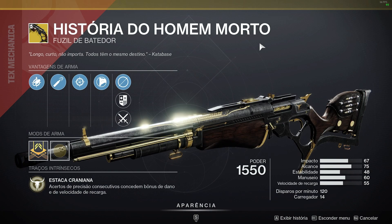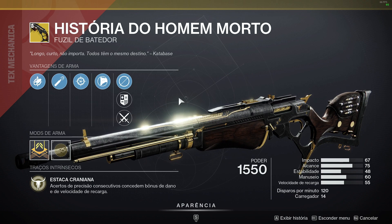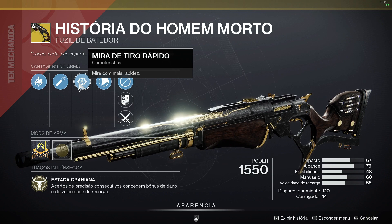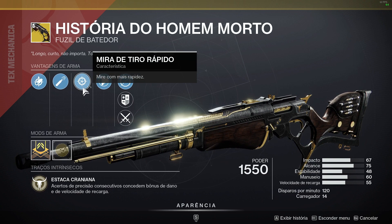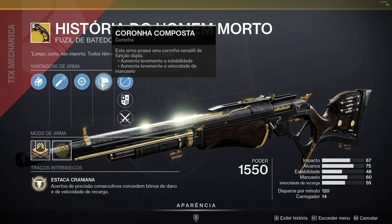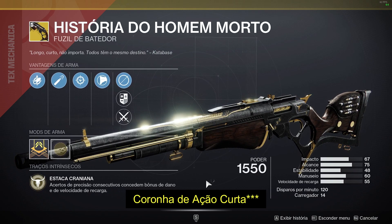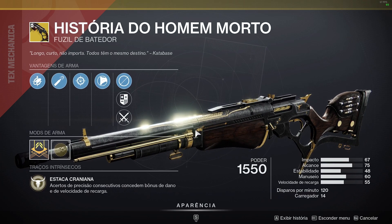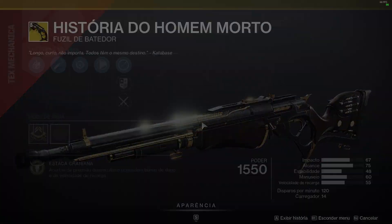História do Homem Morto com Mira de Tiro Rápido e Munição de Alto Calibre — hoje a História do Homem Morto tomou um nerf onde não faz tanta diferença você atirar mirando ou sem mirar, a diferença dos disparos por minuto é muito pequena. Talvez seja legal a Mira de Tiro Rápido, mas eu particularmente prefiro Arma Vorpal ou Alvo em Movimento — são meus dois rolls preferidos. Porém, essa daqui tem Munição de Alto Calibre, que eu diria até ser mais importante do que qualquer outro perk. Coronha Composta não é o melhor pra estabilidade. No geral, Mira de Tiro Rápido com Munição de Alto Calibre é um roll decente para a História do Homem Morto, mas tem rolls melhores, principalmente pro PVP.